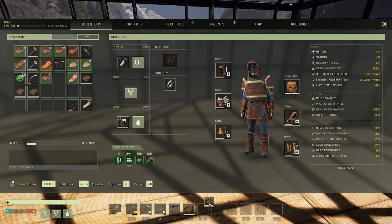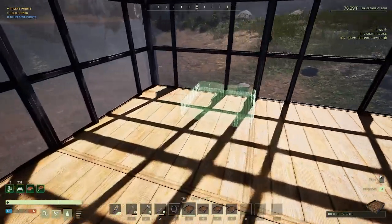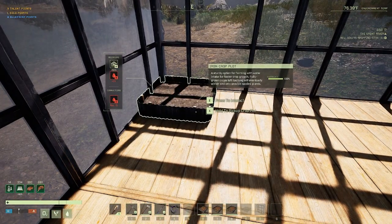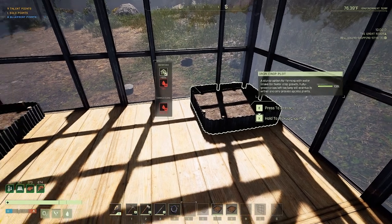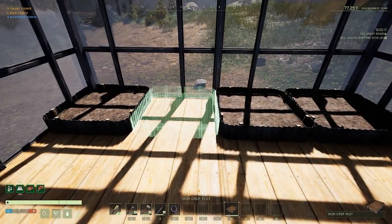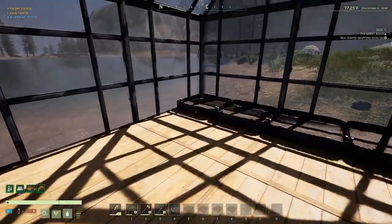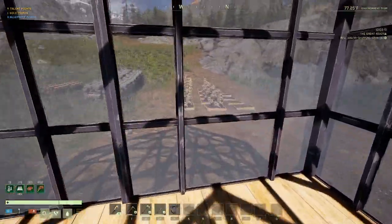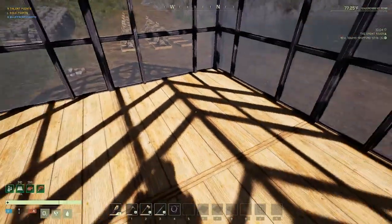Let's go put these iron crop pots down. Look at that - what the hell! I thought they were bigger than that like the other ones. But you can just line them up I guess - doesn't really take too much space then. Pretty slick! Now we just need to hook up water to them. Yeah, I thought they were a lot as big as those other ones but maybe it's just an eye game.